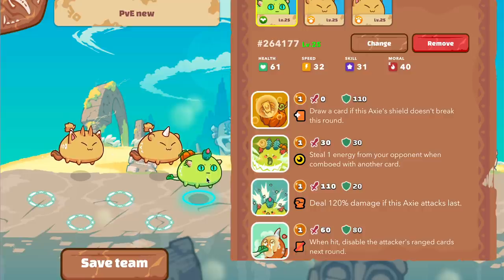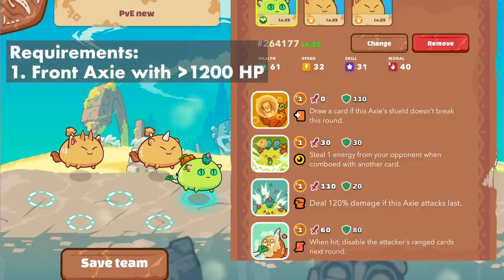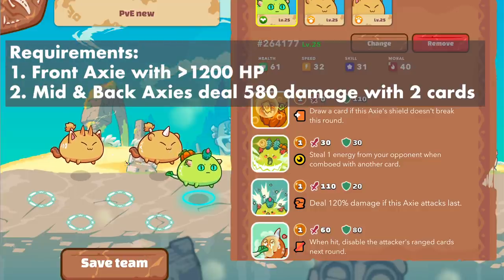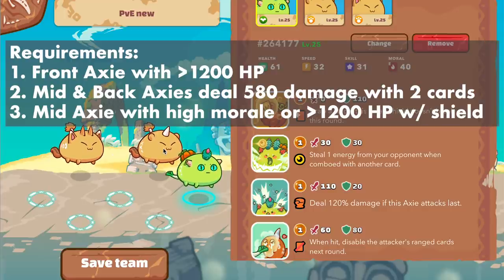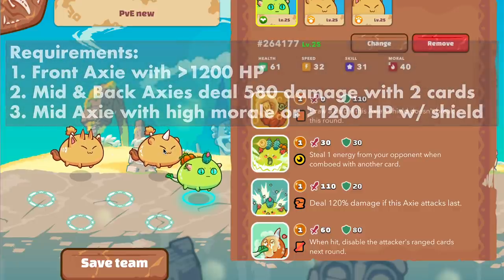Before I go into adventure mode, I want to go over the basic requirements needed to run the strategy. This strategy requires an Axie in the front line with more than 1200 HP. It needs two Axies in the back that can deal over 850 damage with just two cards, and a midline Axie that has either really high morale to enter last stand, or over 1200 HP with shield.